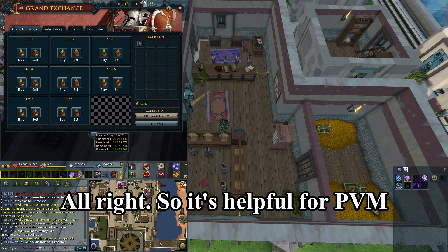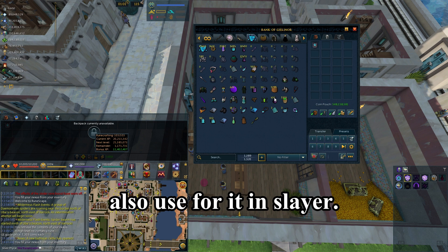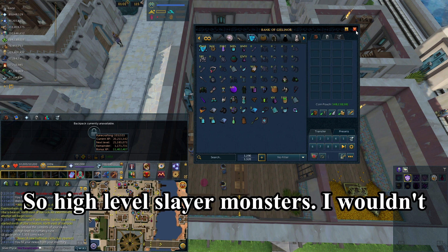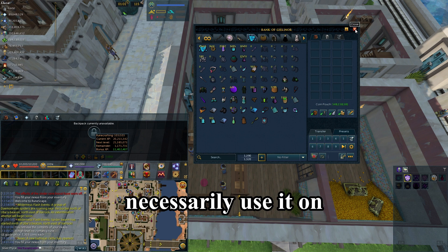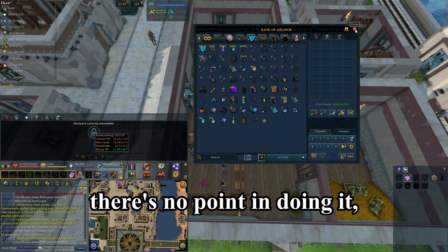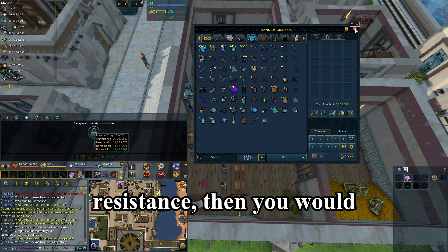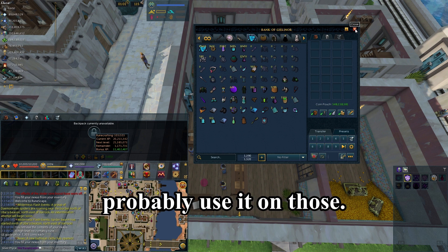It's helpful for PVM mostly, but you could also use it for Slayer — high-level Slayer monsters. I wouldn't use it on low-level ones because that's just wasting runes. There's no point on monsters you can one-shot, but for monsters with high HP and high resistance you would probably want to use it.